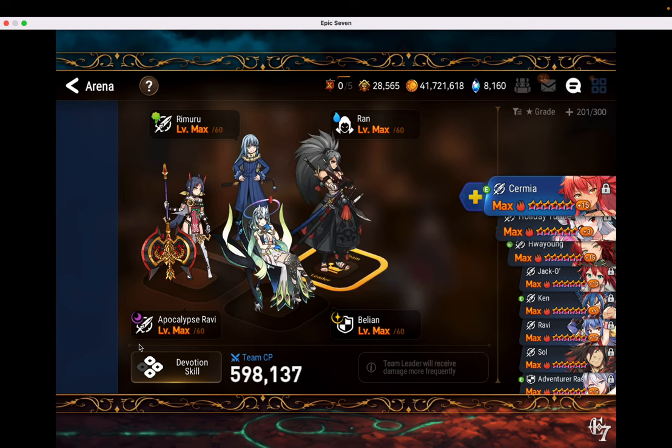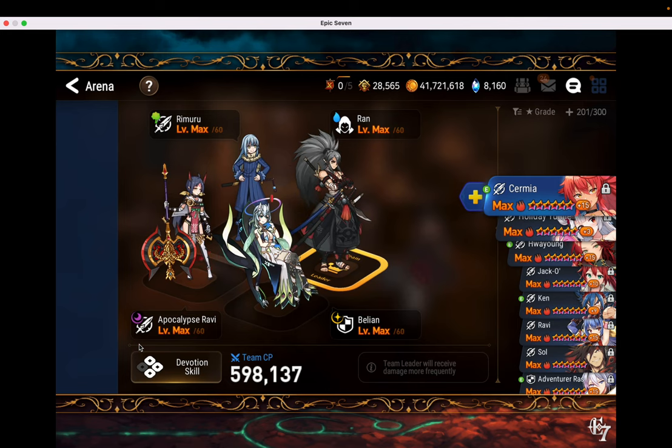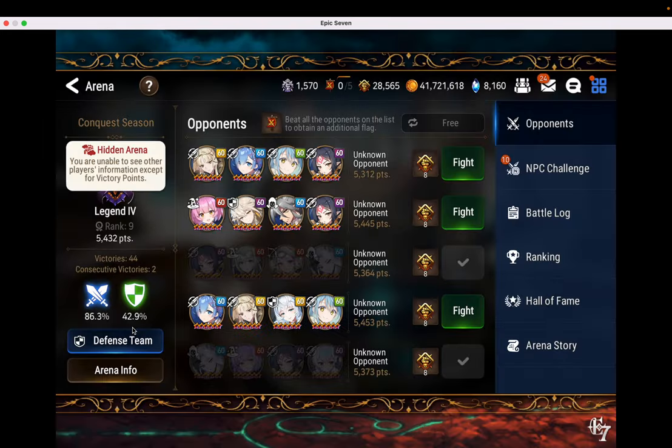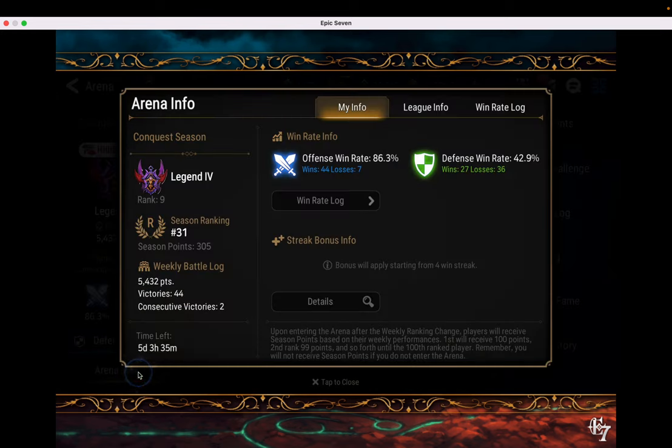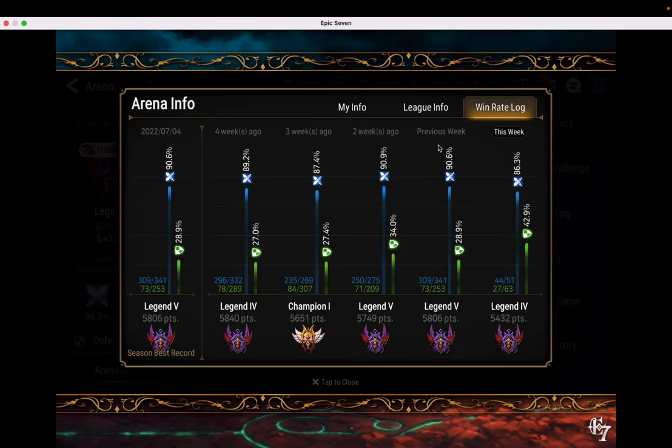This is my current arena defense today: Ran, Rimuru, Baline, and Apok Ravi. You can see my stats on my website — they're all there. But maybe more importantly, this team nets me really good arena defense.